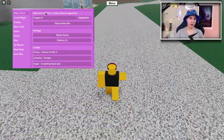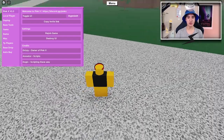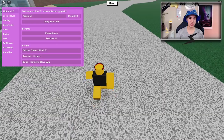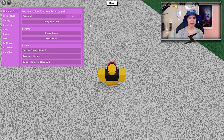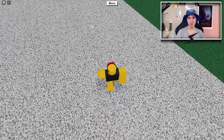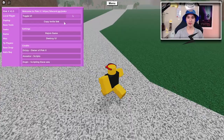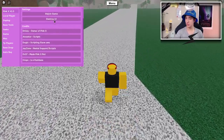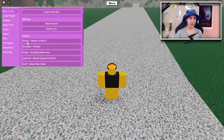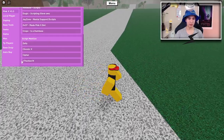Let's start off with the home tab. You guys can change the toggle GY button - we can change it to right shift, left shift, or pretty much any button to make it the toggle. You can also join the Discord of course. You can rejoin the game by clicking here or destroy the UI, which means close it. Here are all the credits and the other mentions.